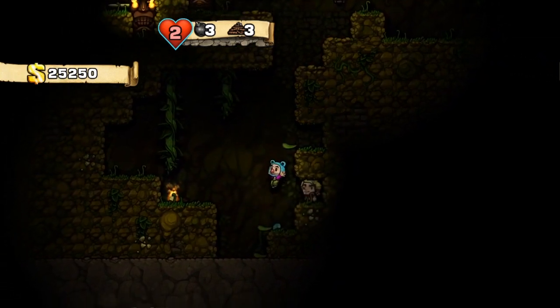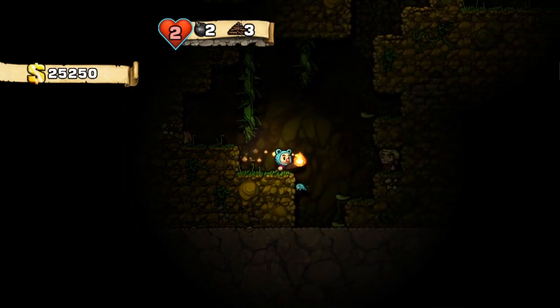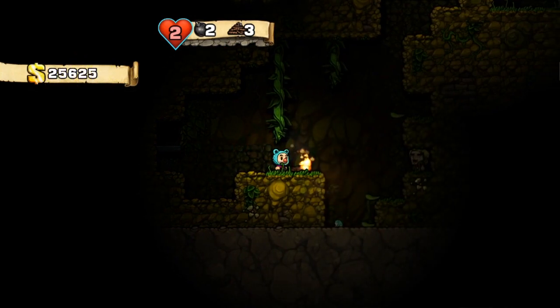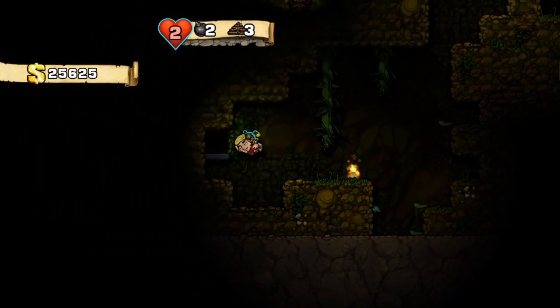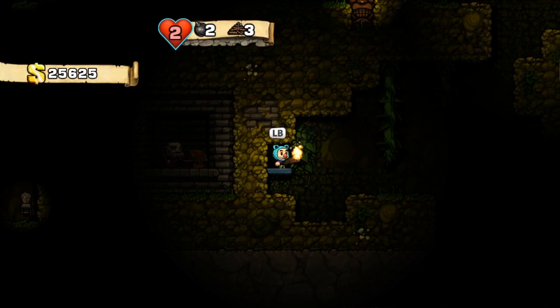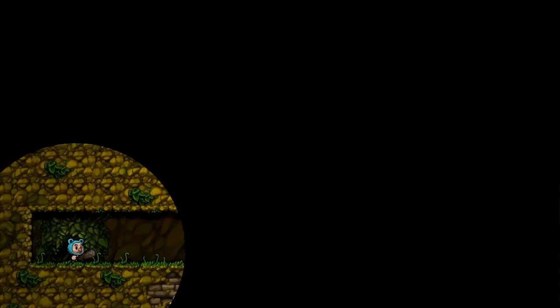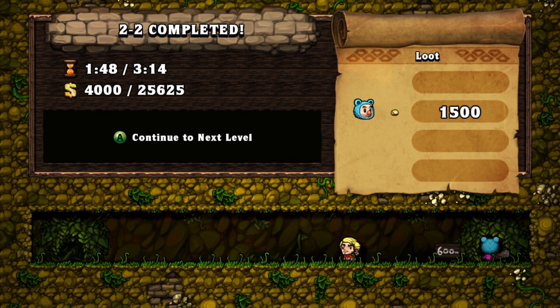I have no idea where I'm supposed to be going here and I don't have enough bombs. I'm just gonna have to guess. We found that — do we want to do this? I guess we could go in there. Why not? Show it. Because that was a total accident. Here's a secret area that we generally shouldn't be going into, but we'll go in because it's an exit and might get us out of this level quicker. I found it fair and square. Totally planned that.